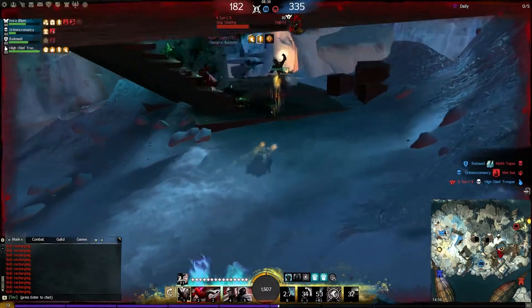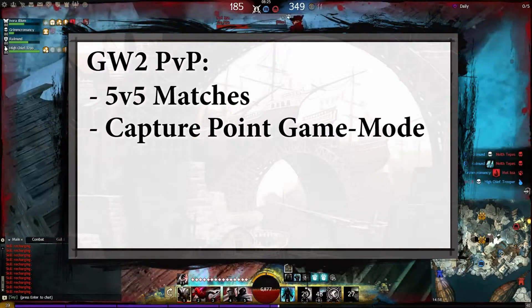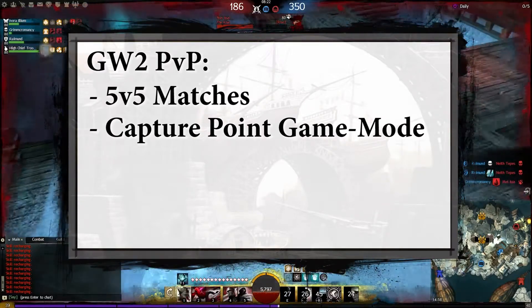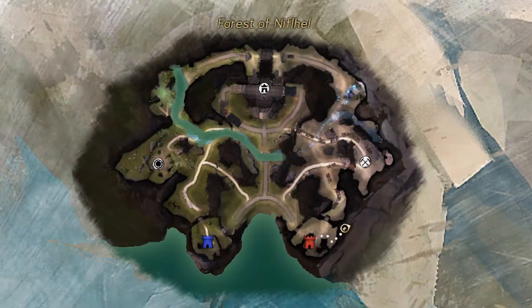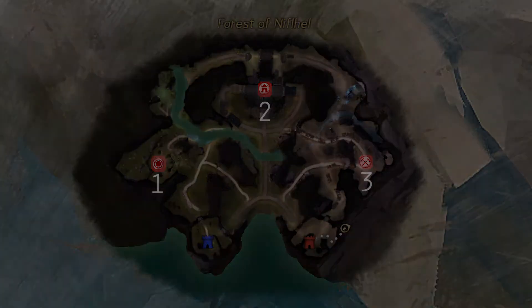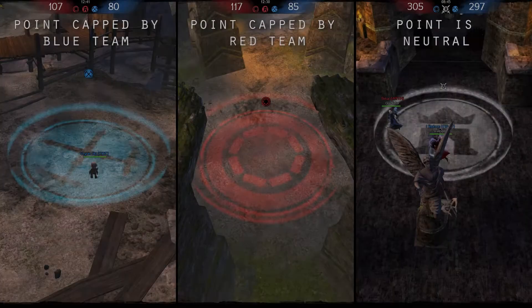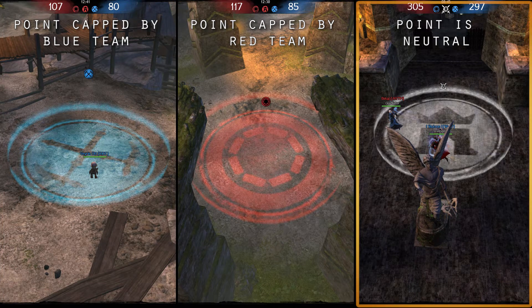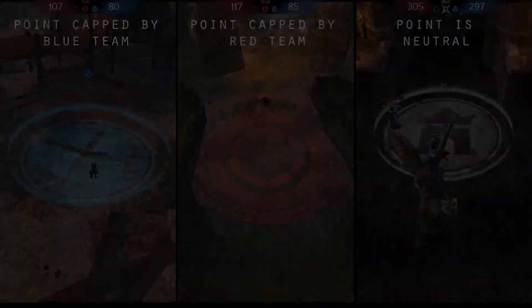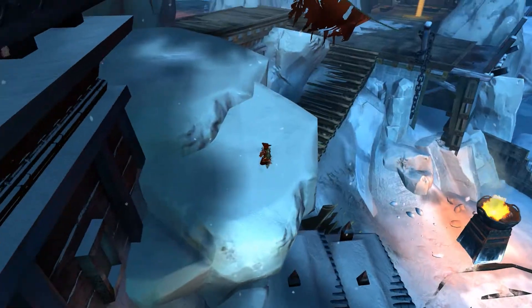Guild Wars 2 PvP for the most part consists of 5v5 matches based on a capture point game mode. There are a couple of other modes played and some new ones still to come, but most of the competitive stuff happens in this one. Maps are constructed around the idea of having three capture points which reward points to the team that has captured them. Points can be capped by one of the two teams or be neutral, in which case neither team gets points.